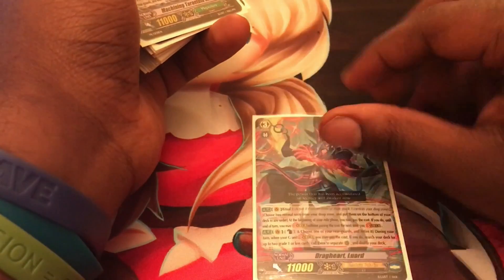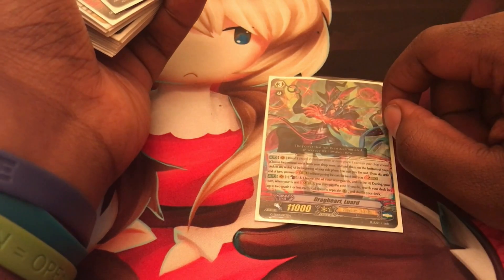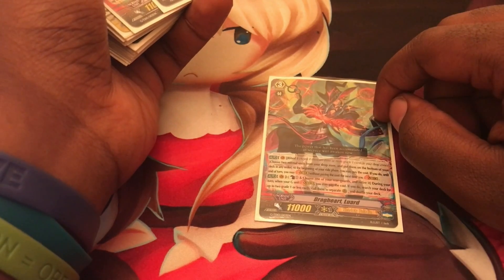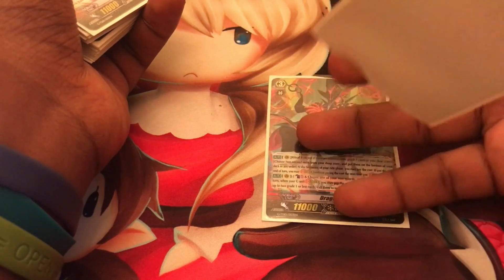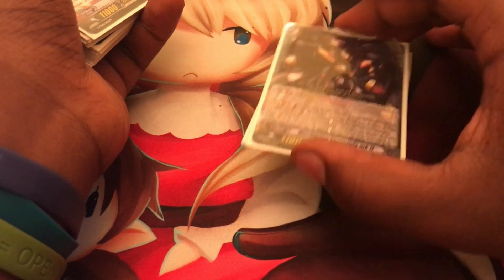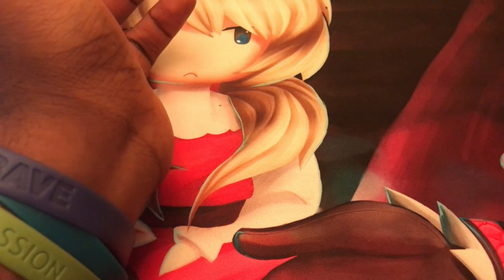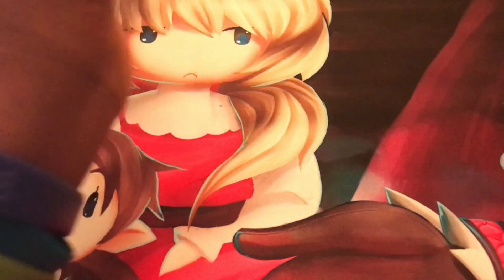A Break Ride is a Grade 3 with a skill that when another unit is ridden upon it, you give the new Vanguard plus 10,000 power and an ability - making it 21,000. Cross Break Ride is a combination of both Cross Ride and Break Ride, where a card interacts with both mechanics at the same time.